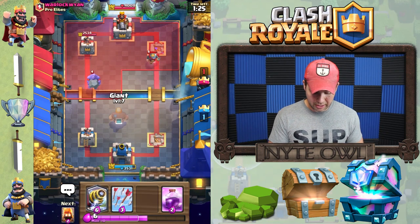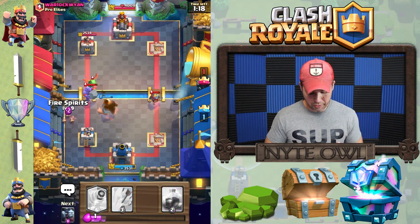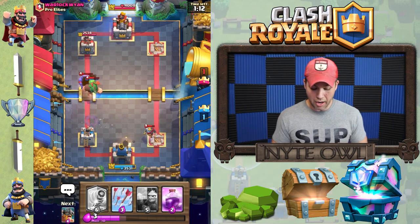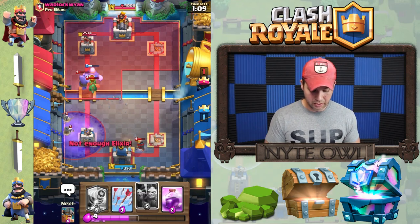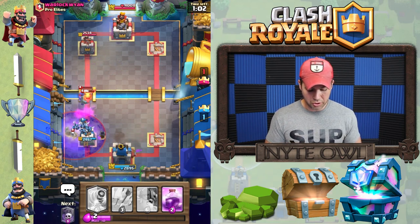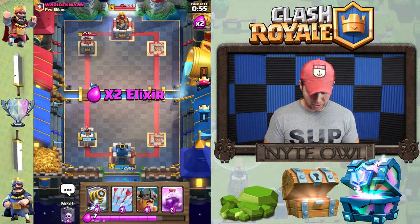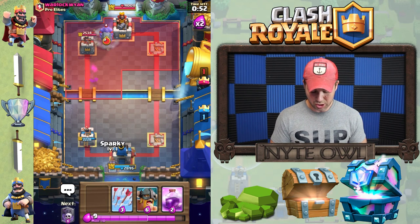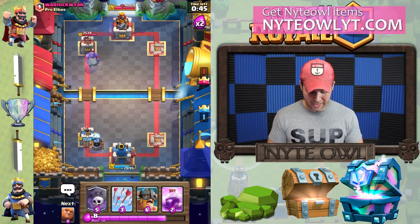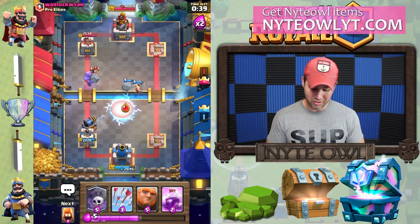We put a giant down to distract the bowler and take him out lickety-split, then throw fire spirits because we don't have the minion horde in rotation. We should be able to take out that graveyard — he's got poison but I think he's out of elixir, so we should be okay. The elite barbs worked out really well, but I still want to put sparky in the back and save the elite barbs to take out the electro wizard when he drops.